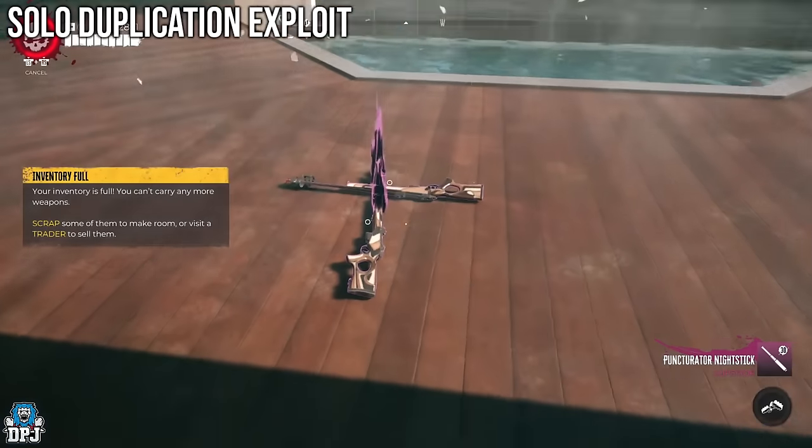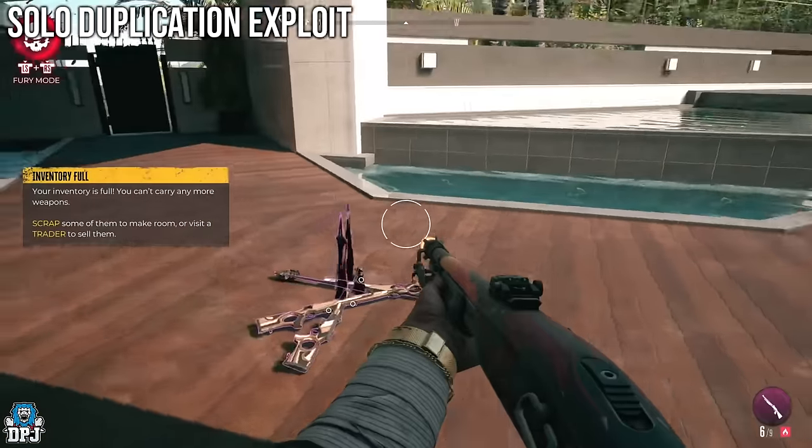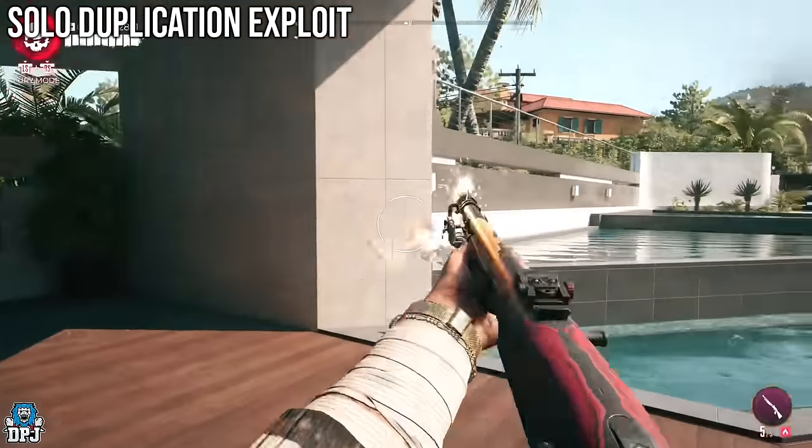Now I've got the bug — I can't shoot, I can't run, I can't throw a curveball, I can't activate my Fury. But if you dodge, you come right out of it. The other way to exit the bug, if you don't have the dodge skill, is to simply drop any other weapon on the floor and then quickly pick it back up. That brings you out of it as well.